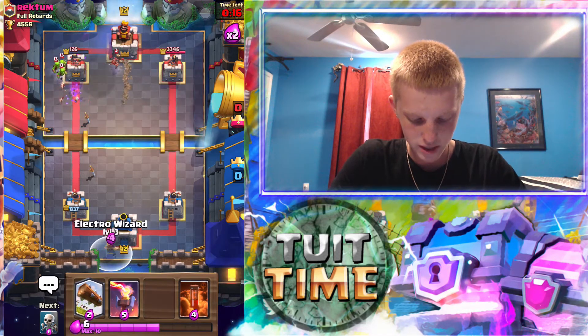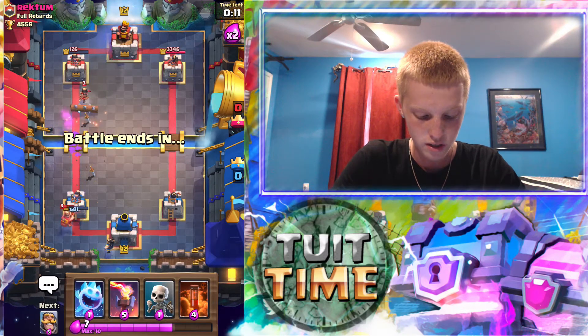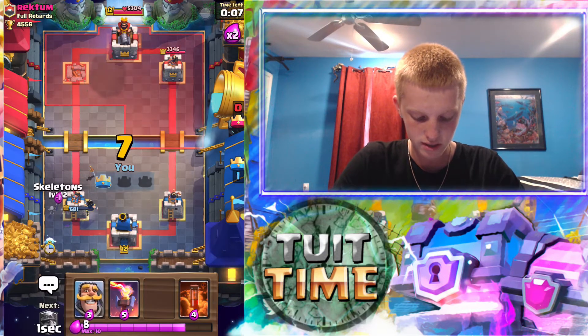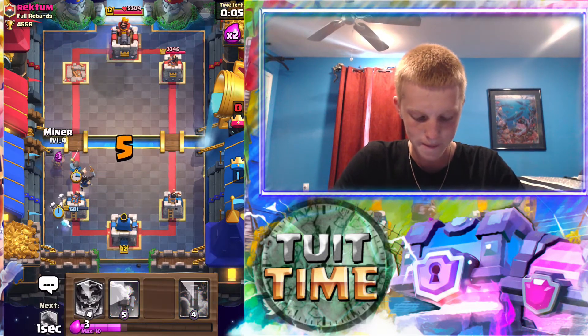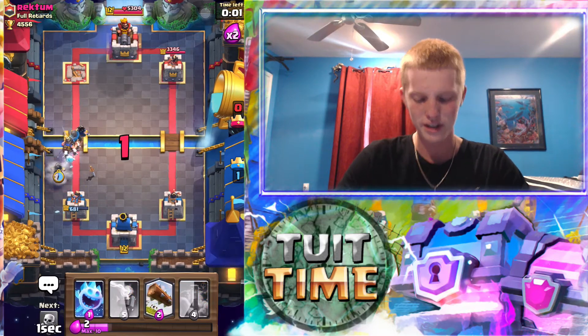We're actually gonna... oh, we're wasting so much elixir right now. Okay, we're gonna get all everything — so that's two, four, six, seven. And we got that tower. The ice spirit in the back just to defend. He's not gonna put anything down. It's really fast cycling with this deck when you get to double elixir. I already had two electro wizards with that.